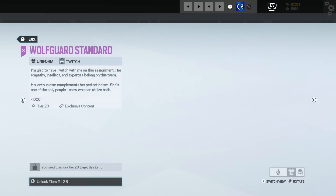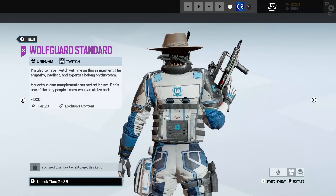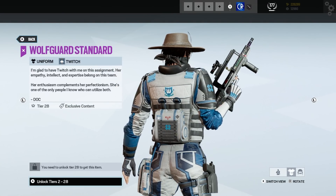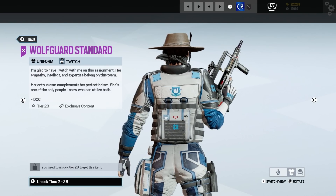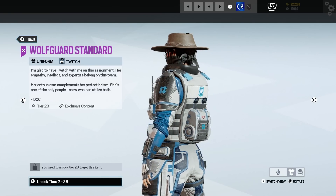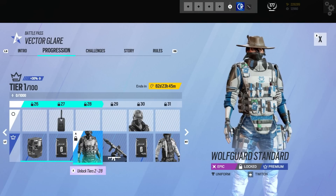And here's Twitch's uniform — I would say I'm kind of on the fence with this one. There's some text: 'I'm glad to have Twitch with me on this assignment. Her empathy, intellect and expertise belong on this team. Her enthusiasm complements her perfectionism — she's one of the only people I know who can utilize both.' I am loving the text in this battle pass.